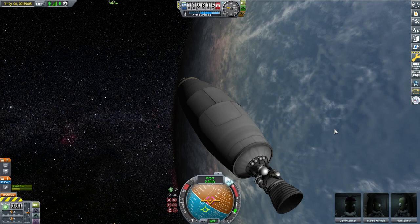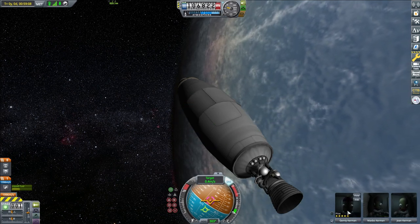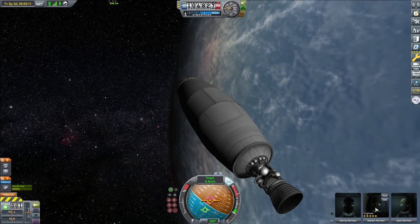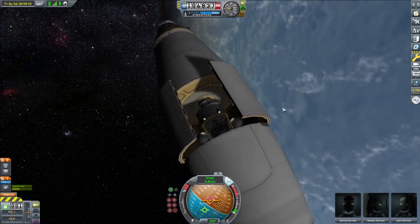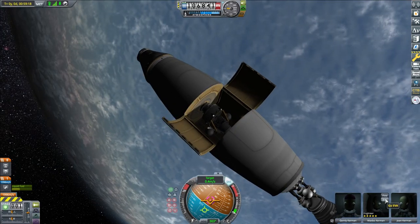The most important thing I forgot to mention earlier: you must have an engineer to build in space. The engineer is the one that does all the EVA construction. Let's open her up, see what's inside — I'll pop our engineer out.